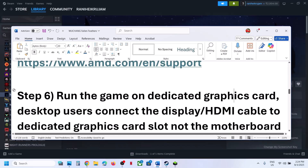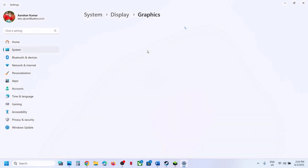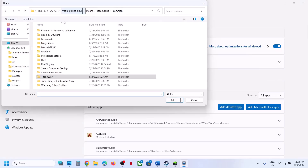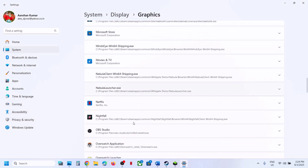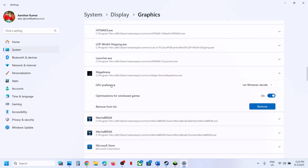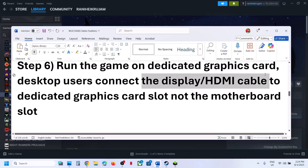If still not working, the next step is to run the game on the dedicated graphics card. Type Graphics Settings in the Windows search box, click on Graphics Settings, then Add Desktop App, and go to the game installation folder. Open the game folder, select the game exe file, and click Add. Once added, find the game in the list, click on it, and for GPU Preference set it to High Performance — you will see your graphics card listed. Then launch the game and check.